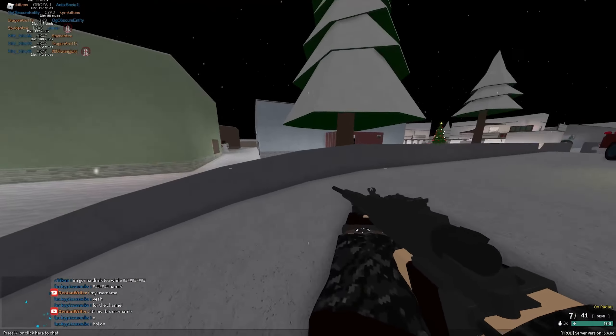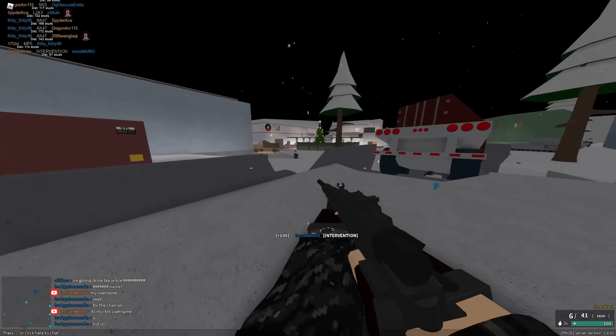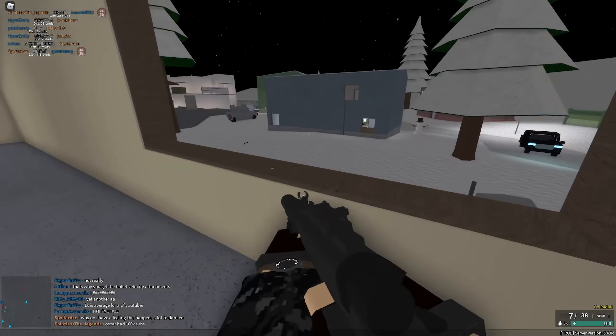I personally found Straight Pull with a low magnification optic to be a good combo. Unfortunately, I don't like the default optic due to its extreme magnification. And the .375 conversion is only useful at extreme ranges that public server PF maps simply don't provide anymore.